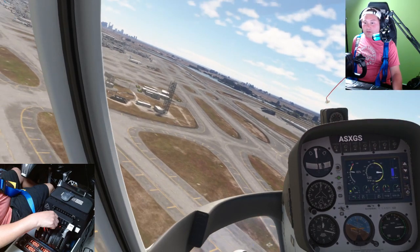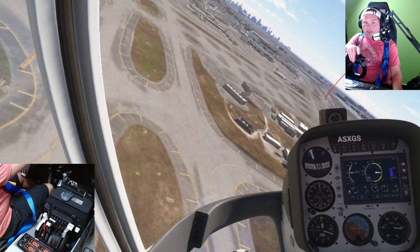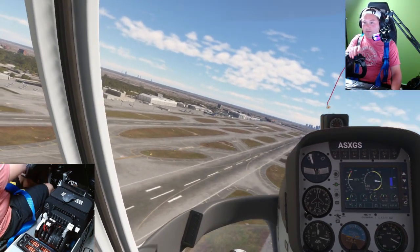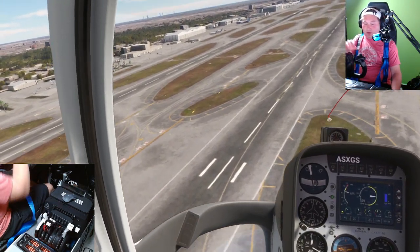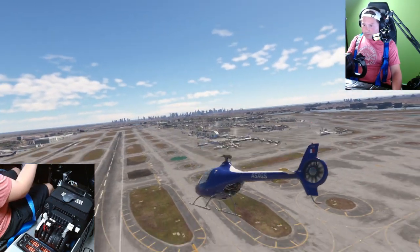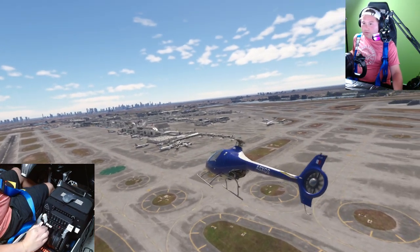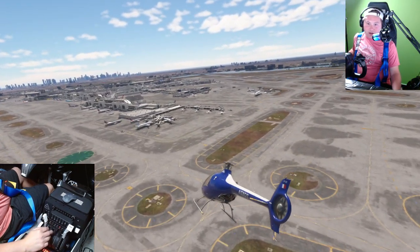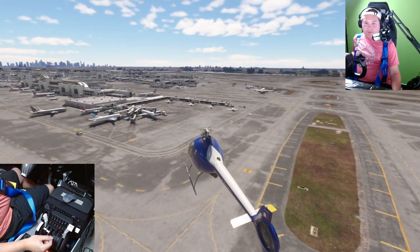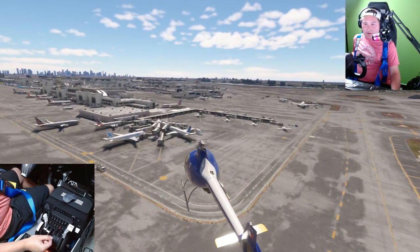I am going to move to the exterior view. See if we can get to the right side of the aircraft here. So yeah, we're just going to give you guys a nice aerial tour of the new Miami Airport — a new update from BM Sim World.